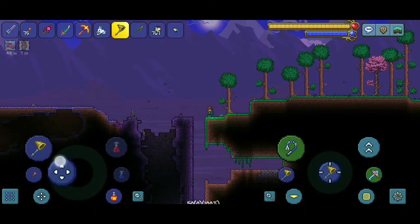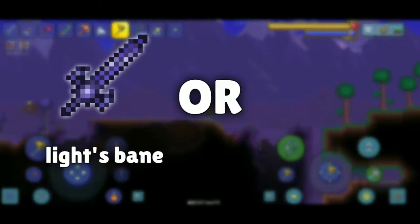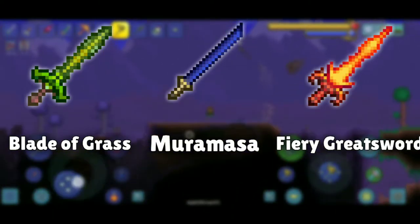Knight's Edge is made by combining 4 swords, which are as follows: Light's Bane or Blood Butcherer, Blade of Grass, Muramasa, and Fiery Greatsword.